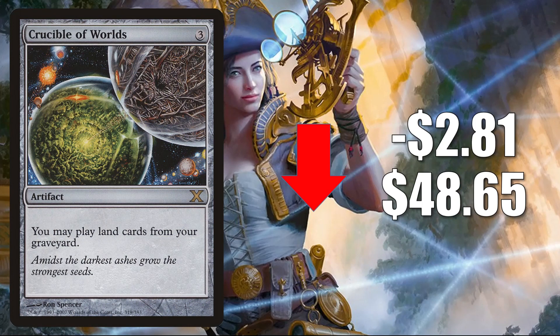Number one is Crucible of Worlds — the one from 10th Edition goes down $8.10 to $48.65. These Crucible of Worlds cards have been spiking and are leveling off now. In terms of gameplay, this card doesn't see a whole lot of Pioneer play, but in Modern you'll find it in Tron builds, and in Vintage it's in Godo Stax and more. What has driven the recent spikes is the Commander format — it has seen increased play with all the lands-centric cards from Zendikar Rising, and you'll find this in decks like Omnath Locus of Creation and Obuun Mul Daya Ancestor.